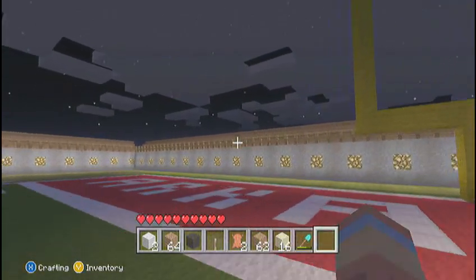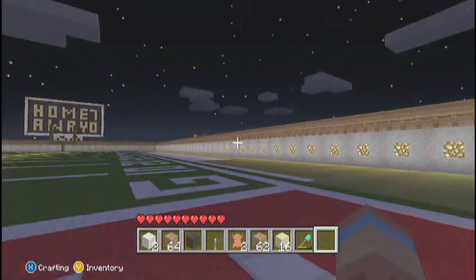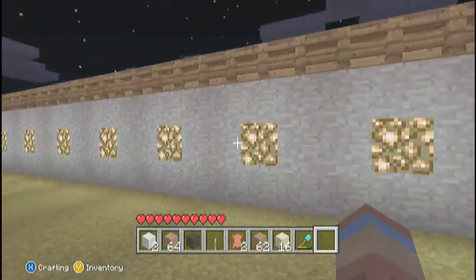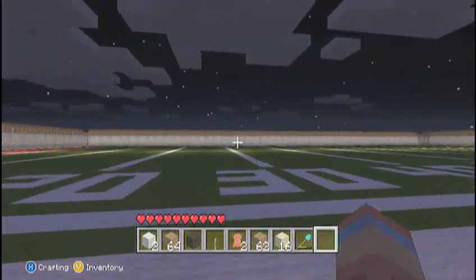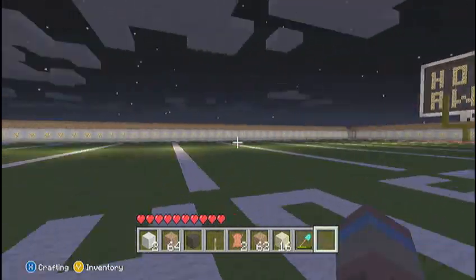Goal posts are yellow wool, the end zone is red wool, iron blocks in the end zone, and everything else is green wool and white wool. The stands are only three blocks high, but we thought that was good enough. There's glowstone in the walls to light the field and have good things spawn on here instead of bad things. And there's the scoreboard.